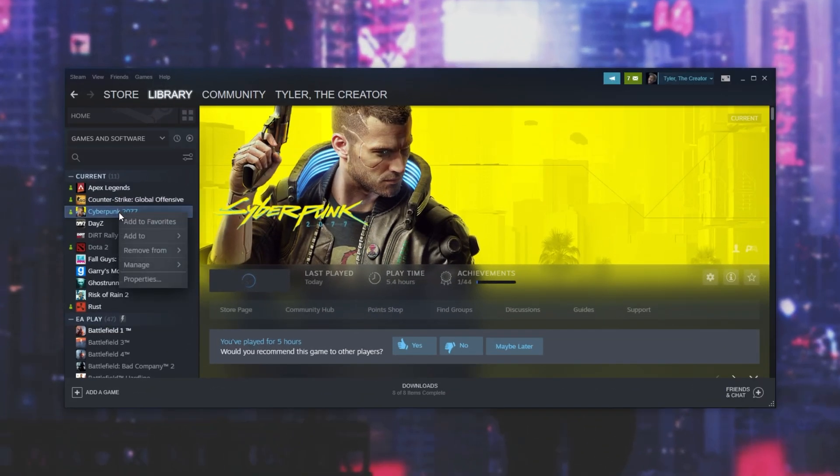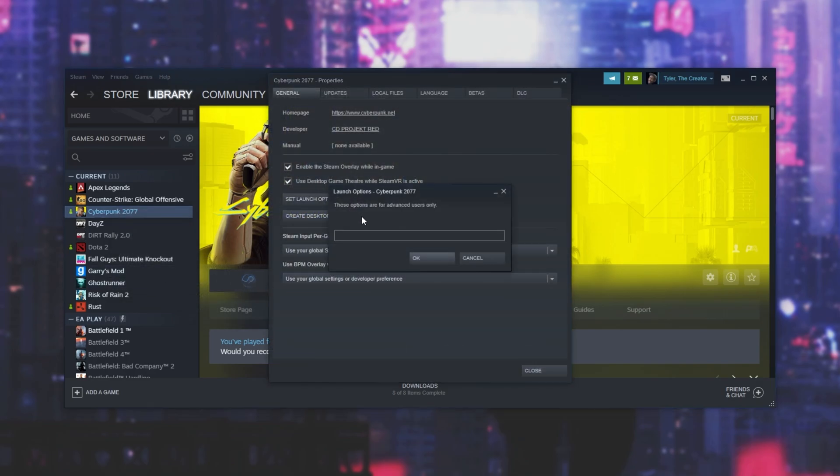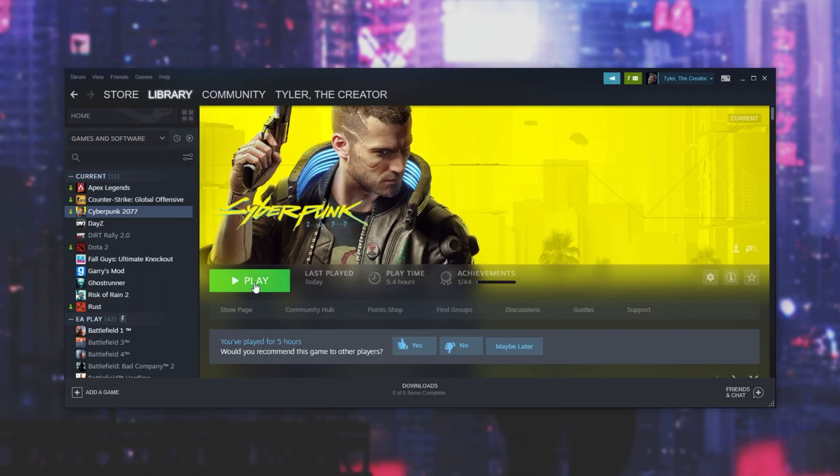Simply open up Steam, right click Cyberpunk 2077, then click Properties, then set launch options and inside of here we'll be entering --launcher-skip. You'll find this in the description down below. Hit OK, close and then play.